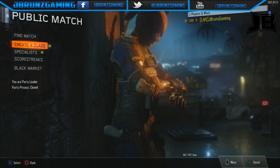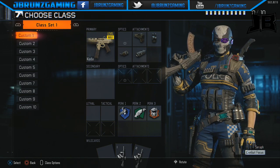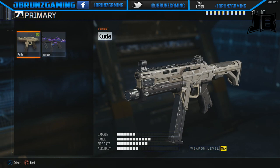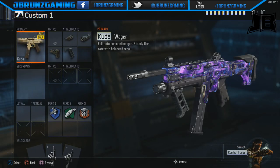It's set as the Wager. Once you get in the game with your friend — your buddy, your YouTube buddy, your wager match — you're going to go here, click on it, click on Kuda, and click over to your Wager. And there you have it — it's going to have it set up there for you guys.